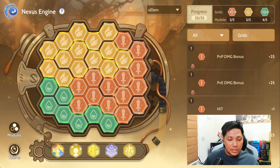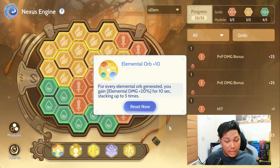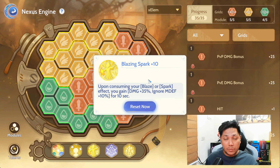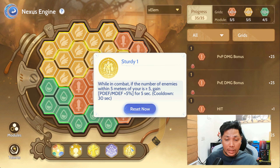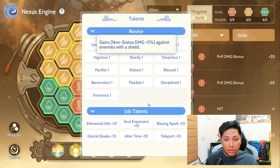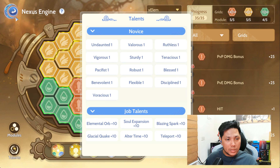For Talents, I have Elemental Orb plus 10, the Undaunted talent, Blazing Spark plus 10, Teleport plus 10, and lastly Sturdy — which will be replaced by Valorus if I get it next week.